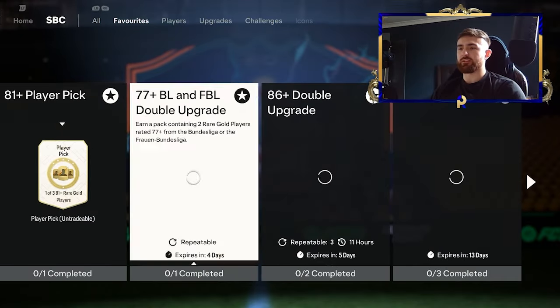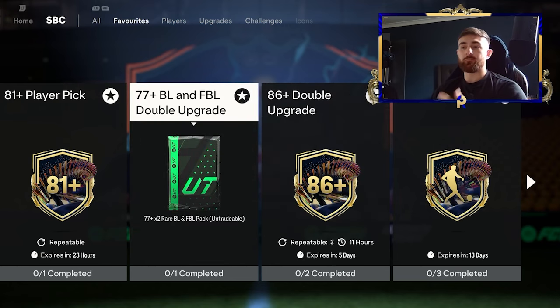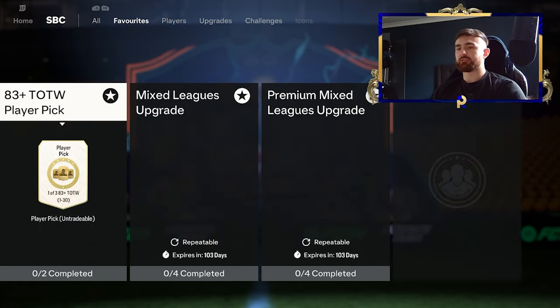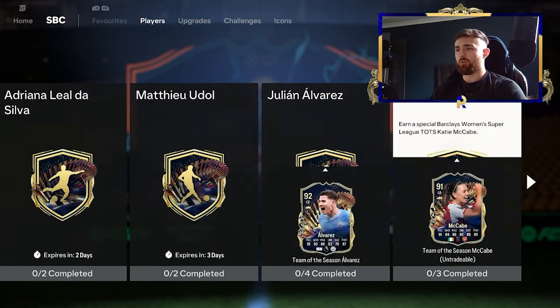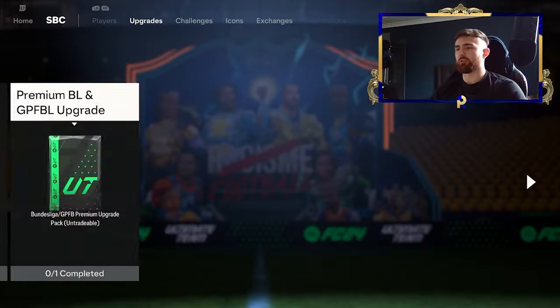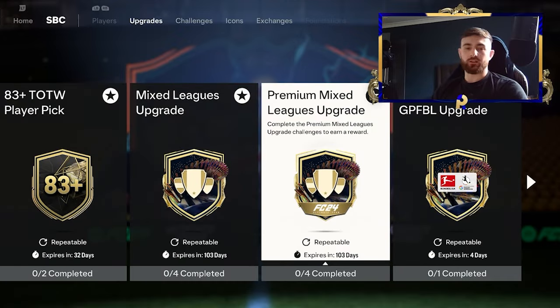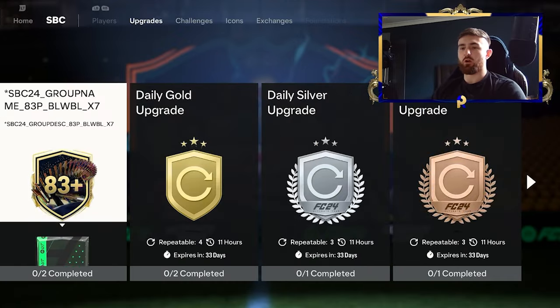So first of all, we're going to go over to the favourite section. Of course the 86 double will play a part in this, you've got your player picks, your BL and FBL. And if we go a little bit further down, that card looks absolutely beautiful, and if we go a little bit further down over on the SBCs section, you want to go to the premium mixed league upgrades - obviously this is a really big upgrade, it's something that's always going to be part of what we're doing at the moment.